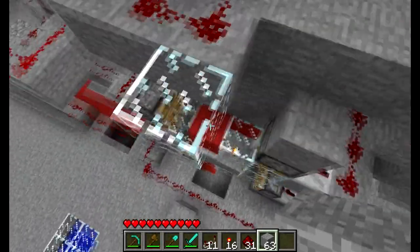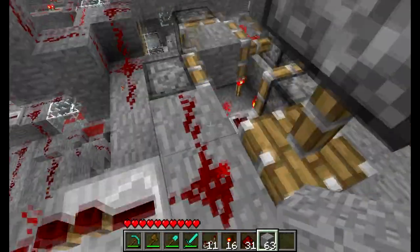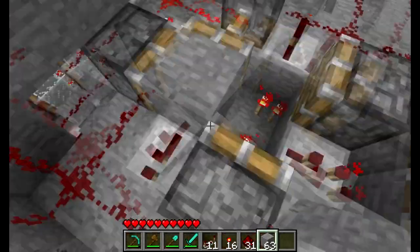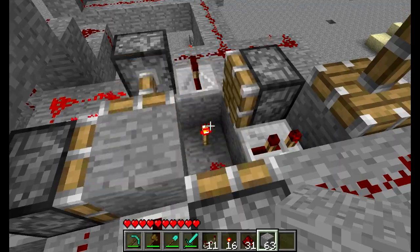We're on top of the memory and you can see the piston rows down there. Each side where it comes off controls one row of the pistons. I showed a bit more about that on my previous video on the 16-segment display.